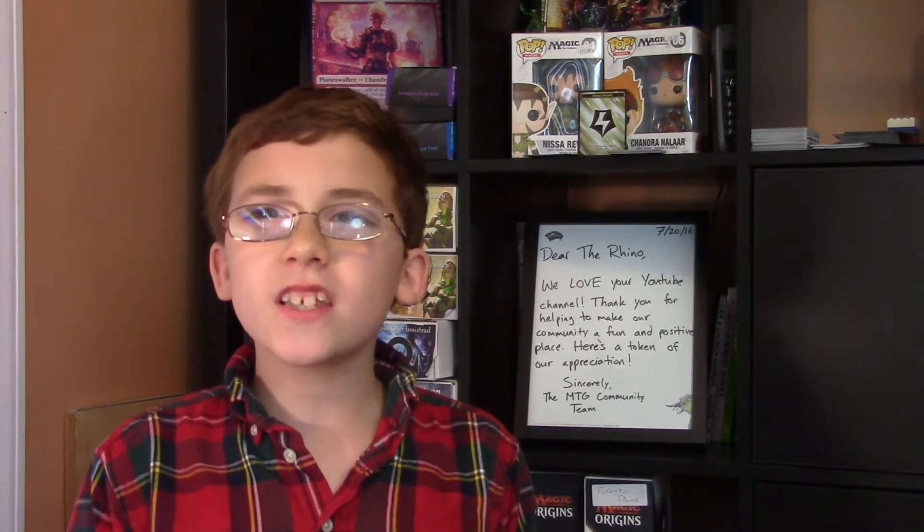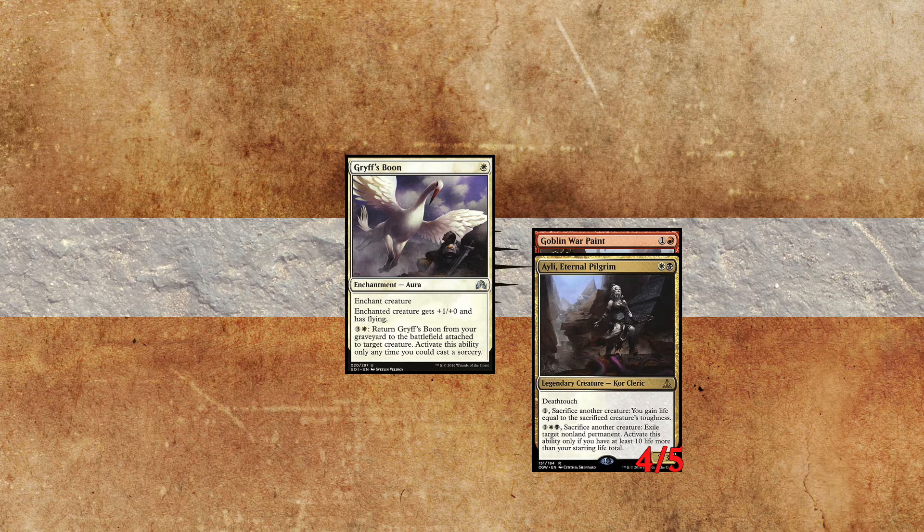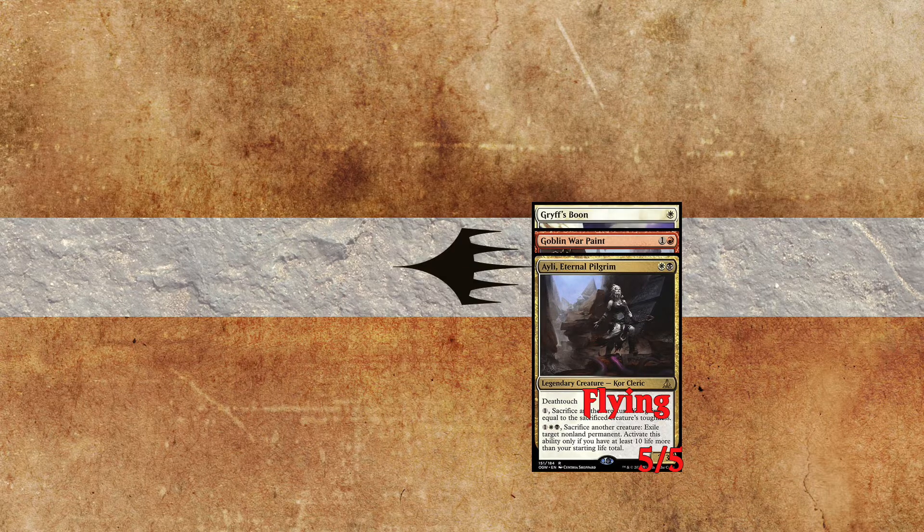But let's look at the opposite. What if you enchant something that's already enchanted? For the most part enchantments will stack. So if you gave a creature plus two, plus two with an enchantment, then add a plus one, plus zero, and flying with another, they will add.